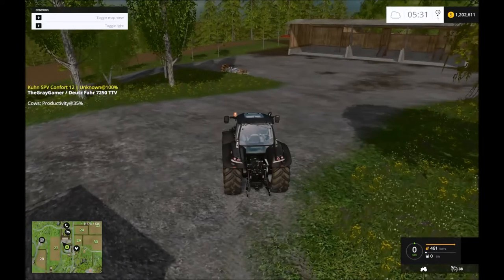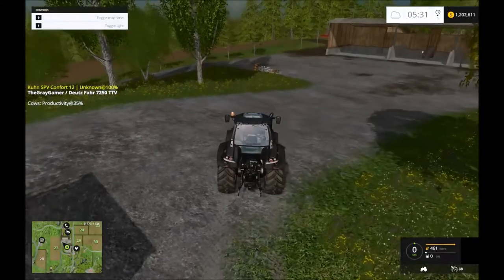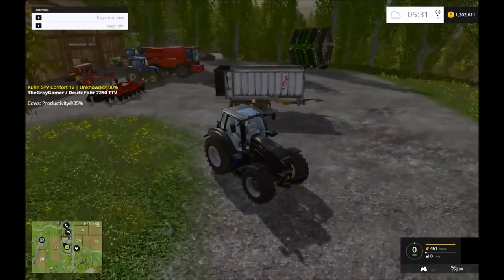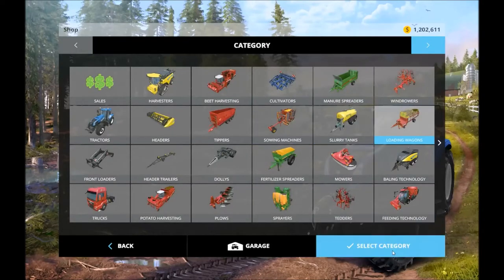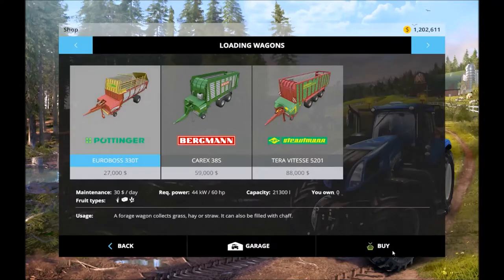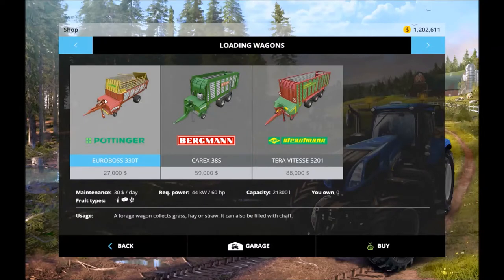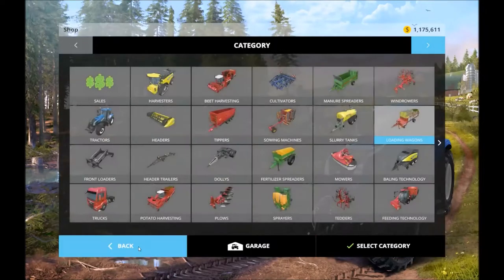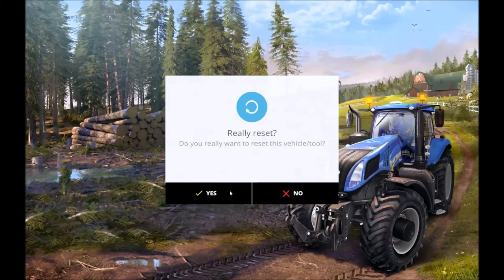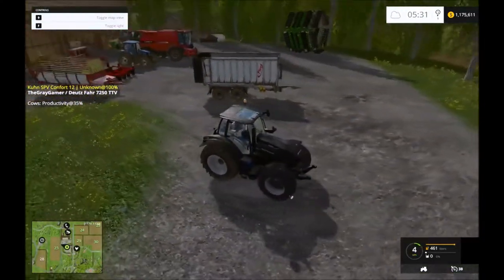Hello everybody and welcome back to Farm Simulator 15, finishing up the week. That's the tractor that I reset to the farm with all the other stuff by mistake. So what I'm going to do is I'm going to try a loading wagon again — this one's 21 — I'm going to try this one just because the price is cheap. I'm hoping it'll work. We set that back here to the farm, right there, okay.